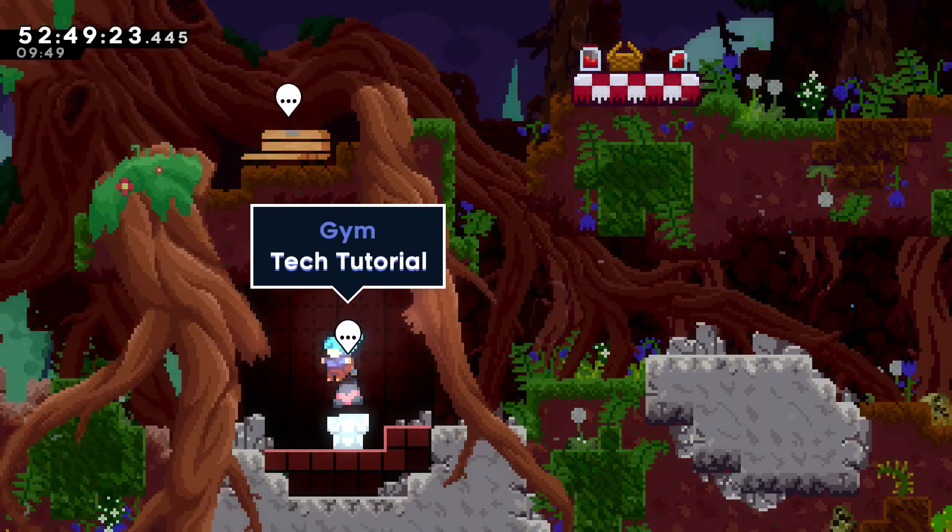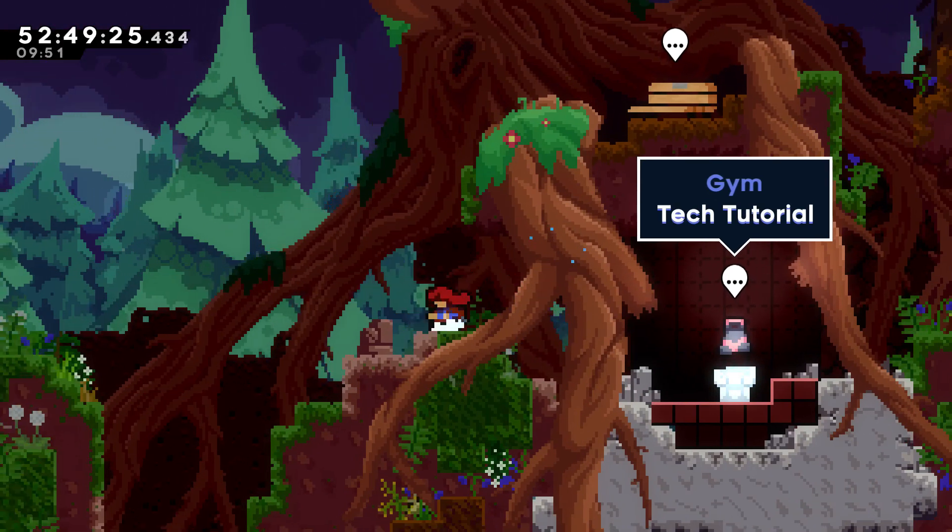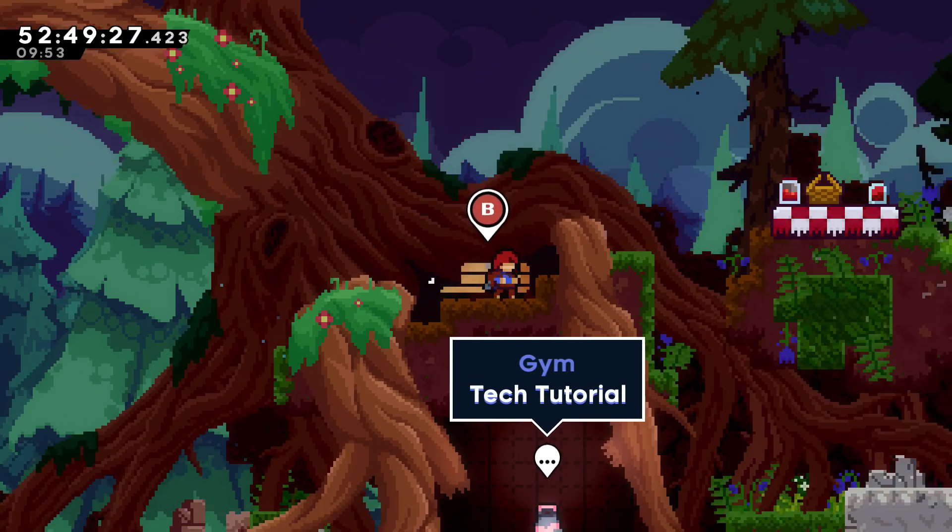Now, some levels do have a little bit of story — like Paint, which I overhate just because of the golden. It's a good level casually.